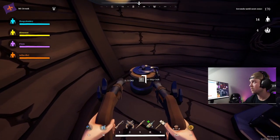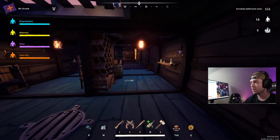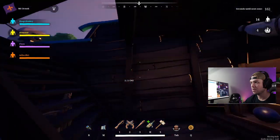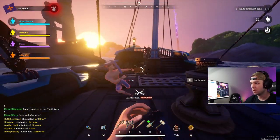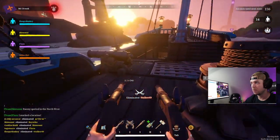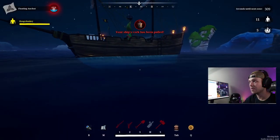The most important part is your ship's cork. The cork does exactly what you think — if it is pulled by the opposing team, or you pull theirs, they start to take on water, panic, and you potentially sink the ship. So it's very important to know where that is, just in case a sneaky player gets on your ship and pulls your cork.